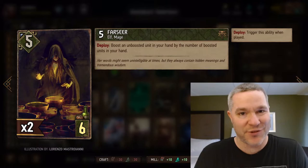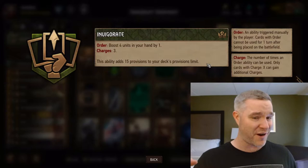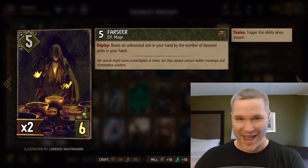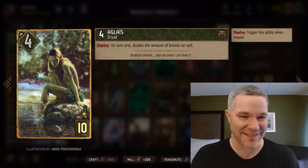The biggest boost we're going to give Tork is from the Farseer in our opening hand. We want to use our leader ability — boost four units in your hand by one — and we're going to use two charges, boost eight units, skip the Farseer, skip Tork, and then when we play the Farseer, she's going to boost Tork by eight points, and Tork is going to boost someone else by eight points. That's 16. 16 plus five is 21.